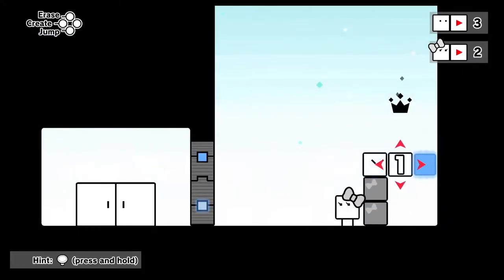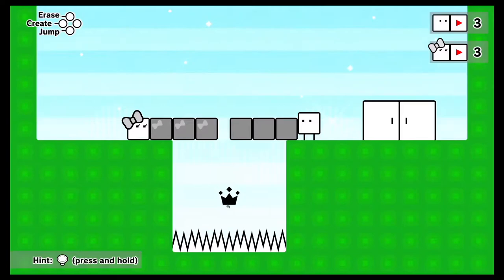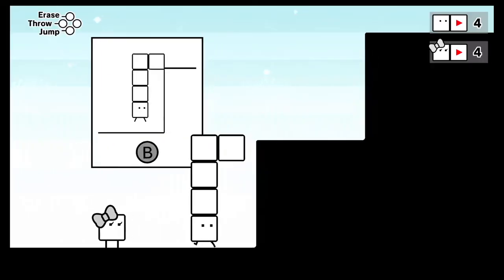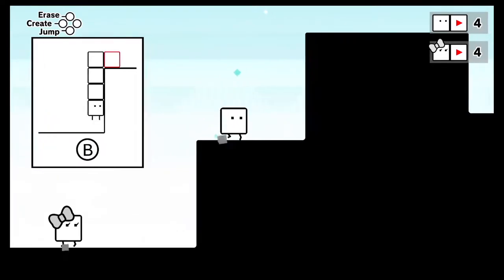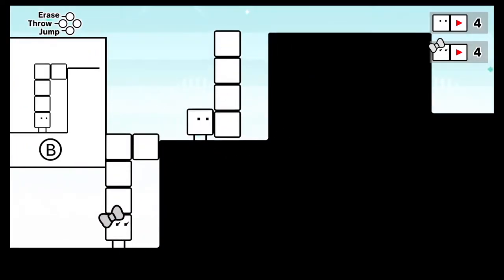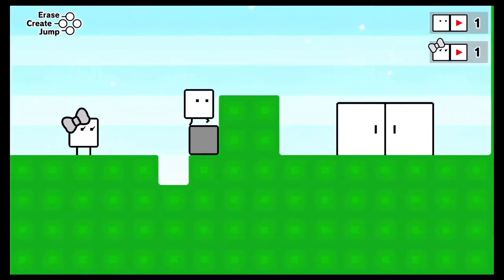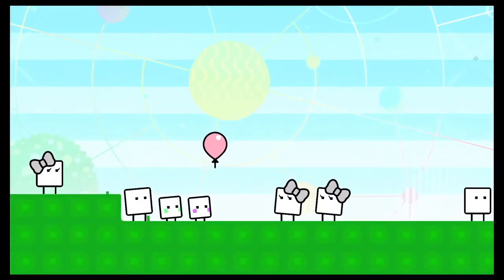Sometimes one player will have less blocks than the other, requiring the player with more blocks to assist in creative ways. At other times, you'll need to use the combined number of blocks from both players to create a bridge, a staircase, or solve a puzzle. My favorite ability was the uphook — this felt like a new take on platforming. Even though puzzles become more complicated, the game consistently keeps a relaxing vibe that makes it super addicting and stress-free. I hope BoxBoy gets more time to shine and the boxverse continues to expand.